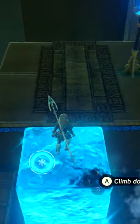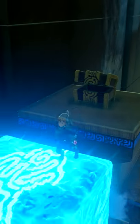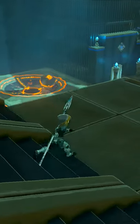First I aimed Cryonis underfoot to get up here, then I slowly built a Cryonis staircase to get to the next section. I also built a taller staircase to get to the chest once I realized that Link has mad ups. Then I finished the puzzle as usual and completed the shrine.